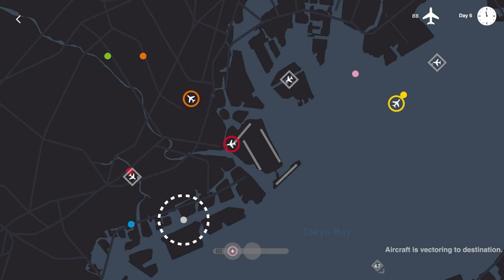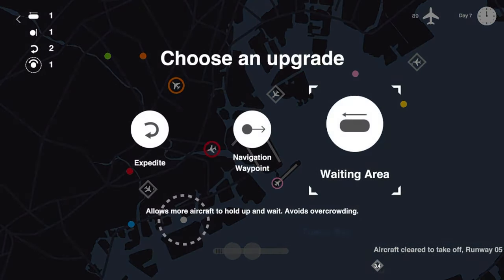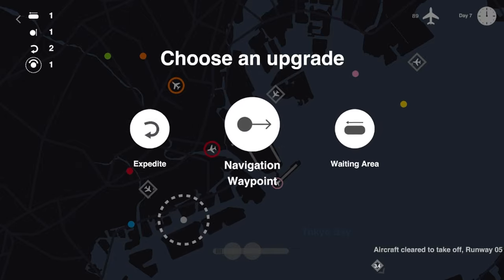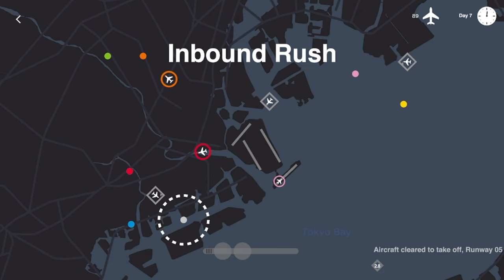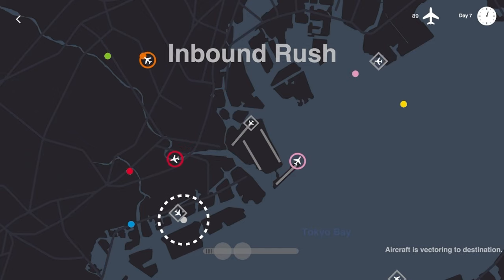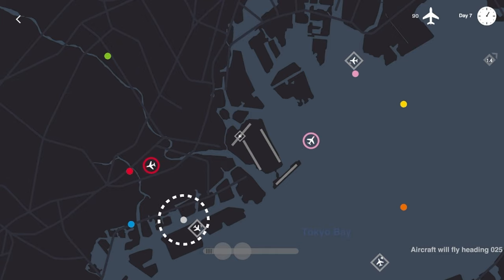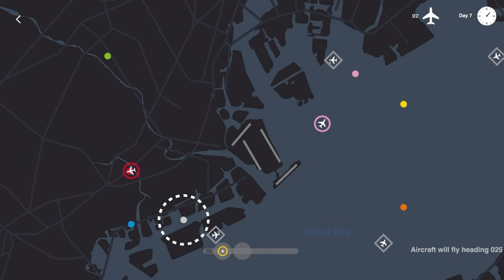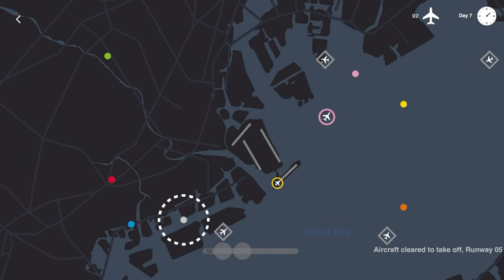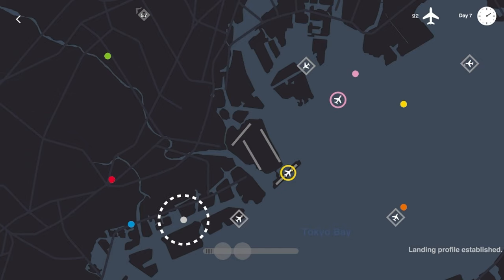Boom boom boom — the craziness ensues in Tokyo! I think we've got everyone lined up and going where they need to go. Yellow should be good. Someone coming in from the southeast — pink flight heading to a pink dot. Let's expand our waiting area just so we can hold on during the inbound rush. We might need it — glad I got the waiting area. We're going to have a bunch of inbound flights here in a few seconds.